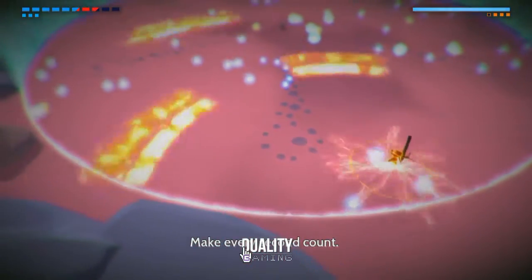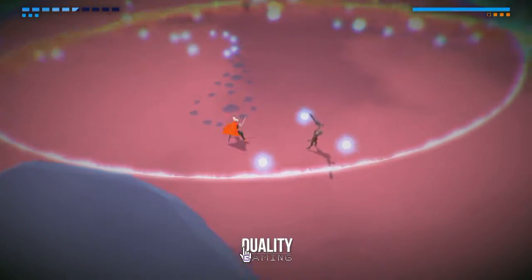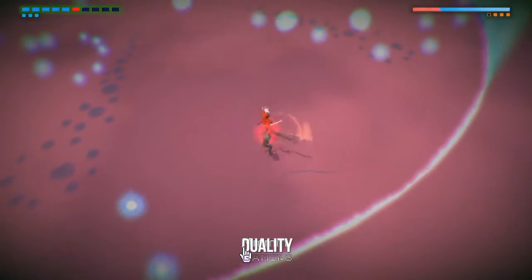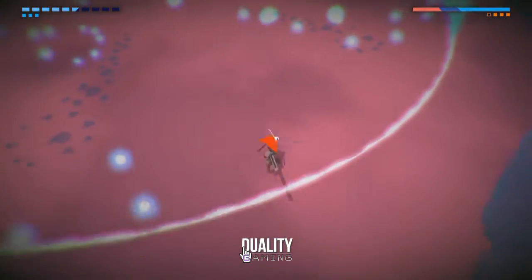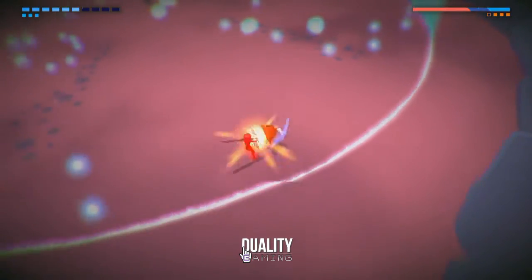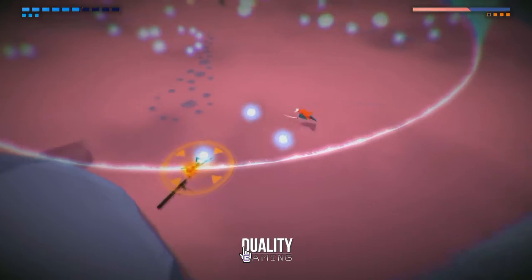When you're in his time-space, you can't slow down time — not that you could do that in the first place. You also can't shoot your gun. So he basically forces it into a close combat match.